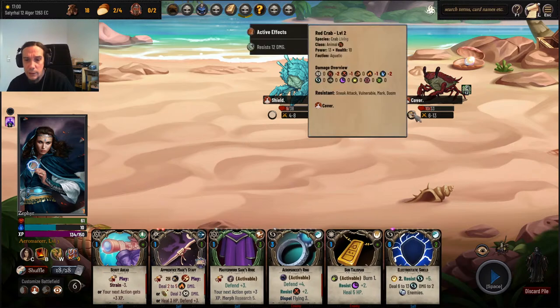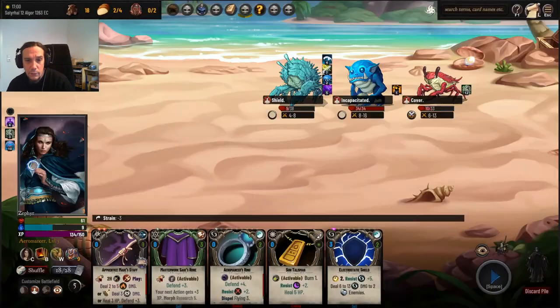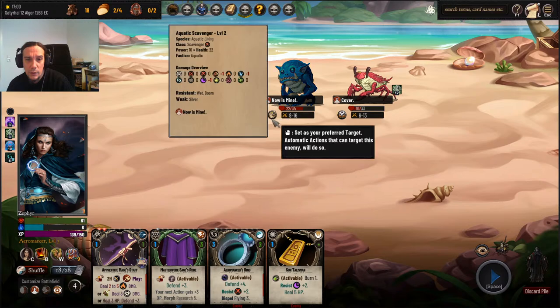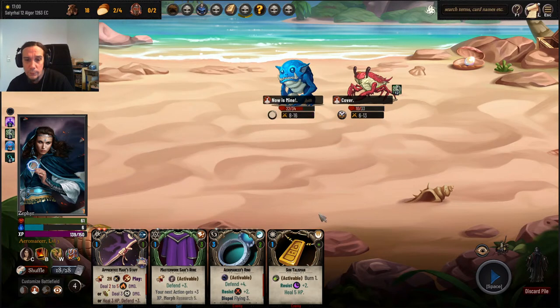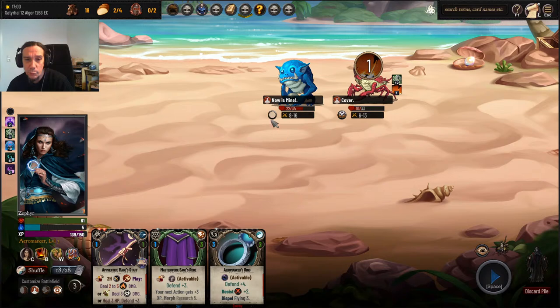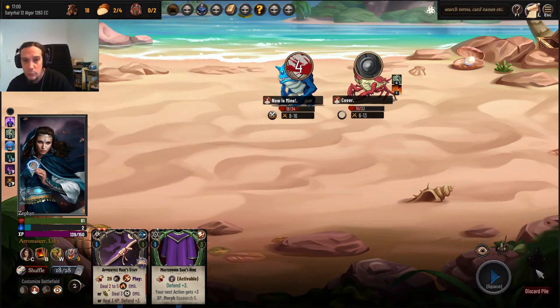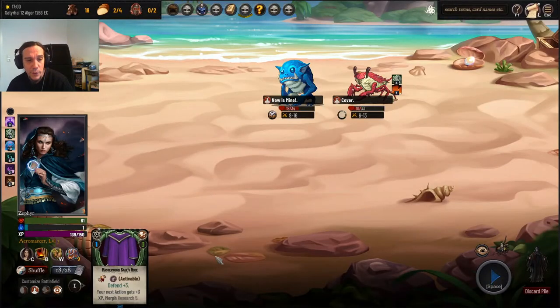Can I stun that dude? Hell yeah! Scout ahead, and there's a random damage on the electrostatic shield. Burn — it's always nice to use burn against people with stupid amounts of defense. Conduit — if you discard it, it deals damage. I love these spells, they're so fun.